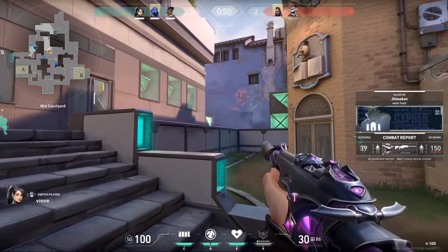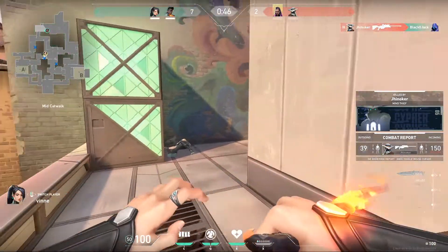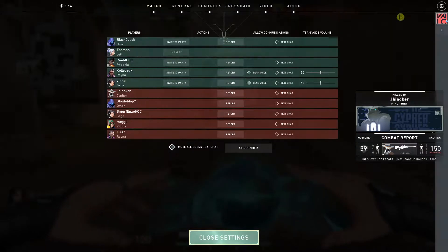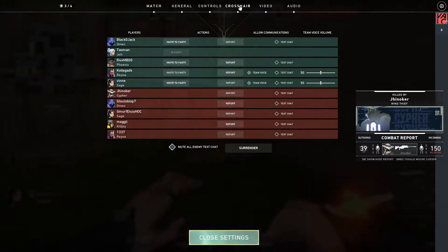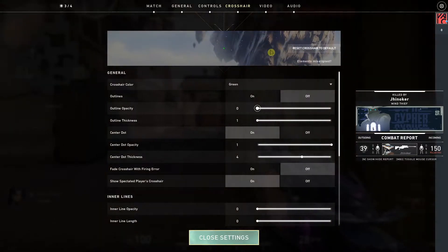Hey everybody, my name is Tauman and in this video I will show you a simple way how you can reset to default crosshair in Valorant. It's really pretty simple. So what you want to do is just press Escape and you will be here in match. Now here you want to just press here on Crosshair and when you will be in Crosshair you're going to click reset crosshair to default.